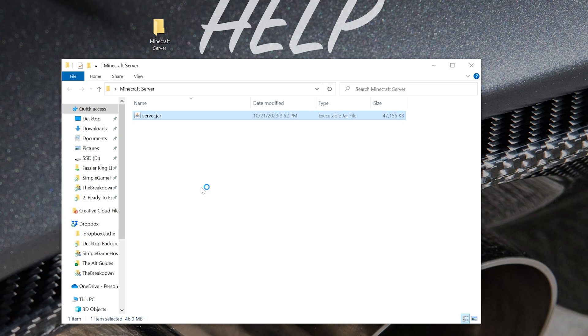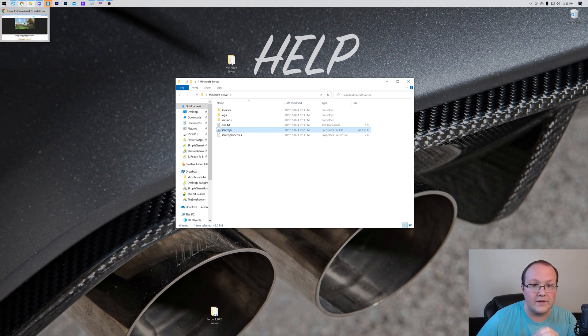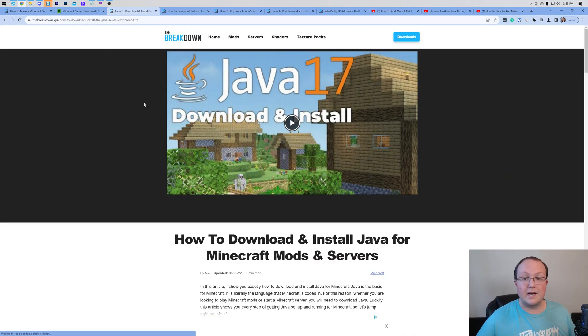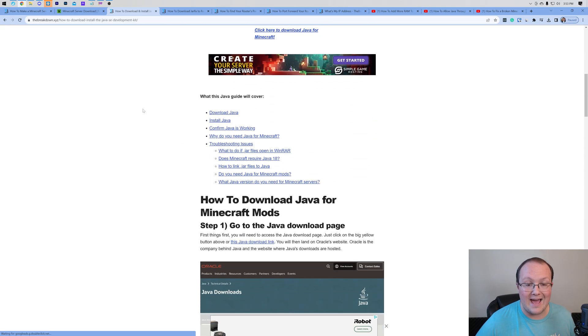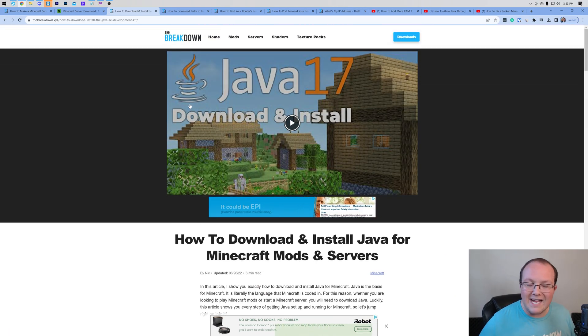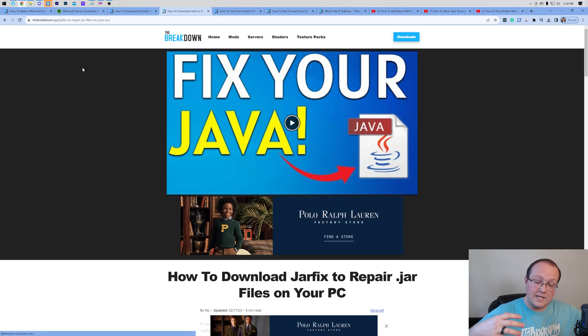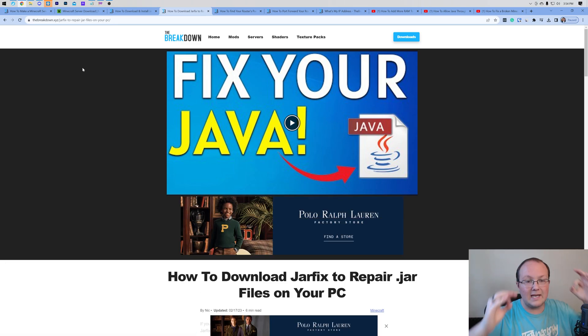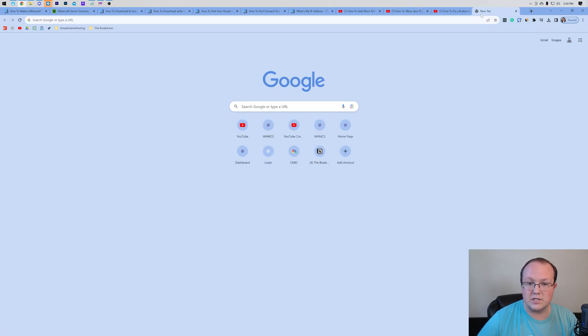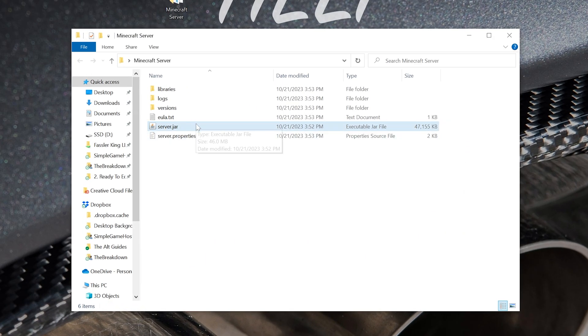But a lot of you will double-click and it won't work — you won't get any files. That's because we need to download Java 17, which is required for Minecraft servers. There's an in-depth guide in the description covering everything. You still might not be able to double-click the server.jar even after getting Java 17. That's where Jar Fix comes in — it links all jar files to Java, making them work together so you can use that double-click.